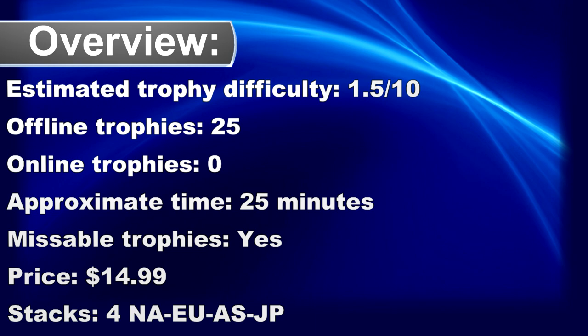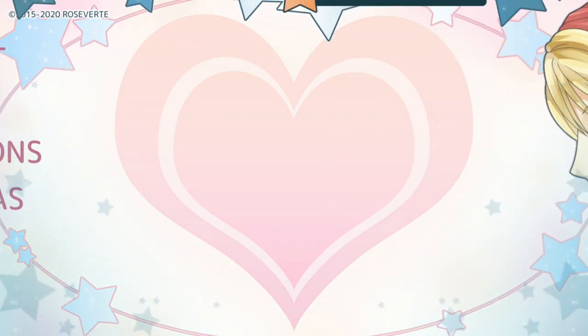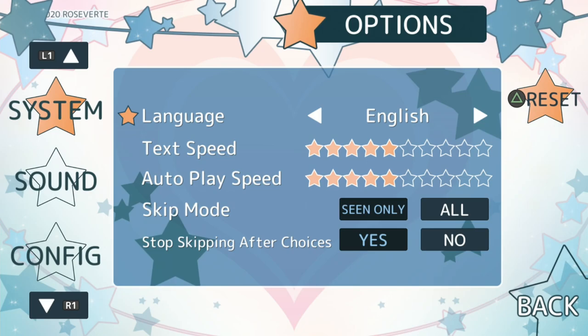Welcome to my platinum walkthrough for 'How to Take Off Your Mask Remastered.' This is a very easy platinum. If you want the platinum as fast as possible, go to the options and set the text speed and auto play speed to fast, skip mode to all, and stop skipping after choices to no.